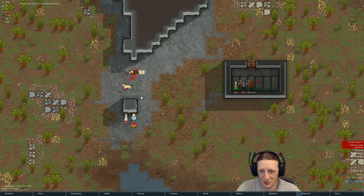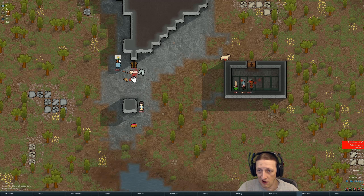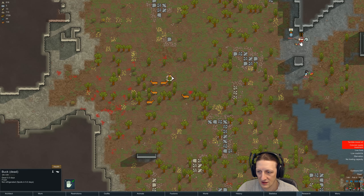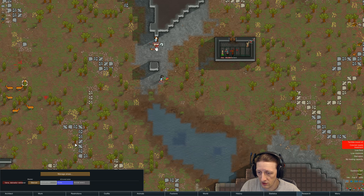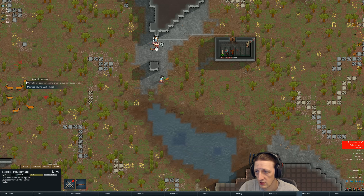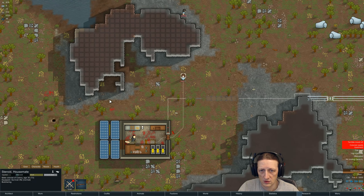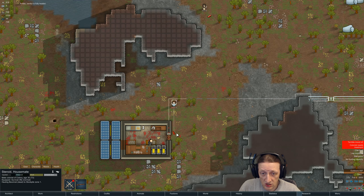That's going to really suck, but that's something, right? You need to strip him. She's like, I'll strip him, I'll eat the meal. Love it. The buck is dead - excellent. So who is our cook? Steroid - alright, Steroid, prioritize butchering. He died and I didn't even notice. Is that thing rotting now? No, it's not. Butcher - come on, dude. Get some food done. Our people are literally starving, we need to get this done.